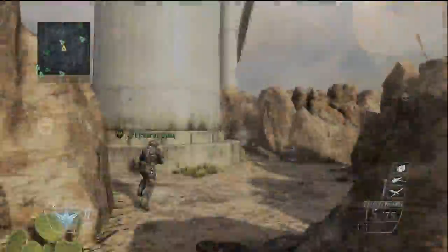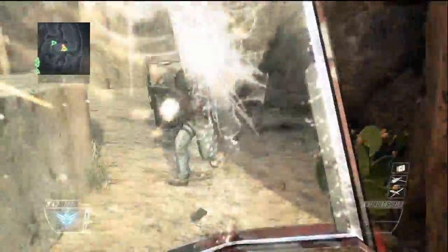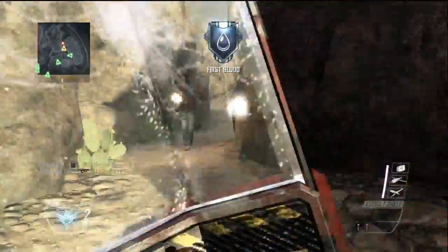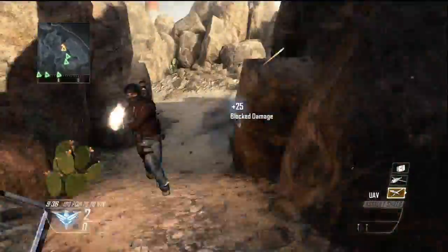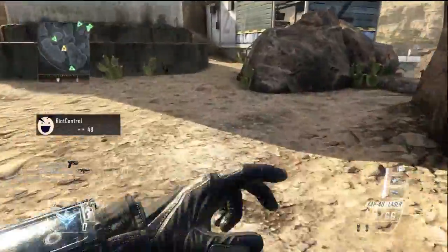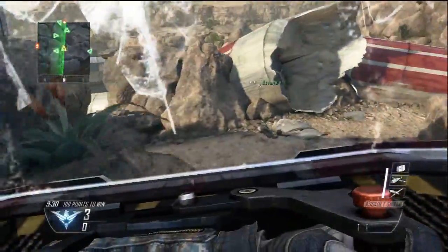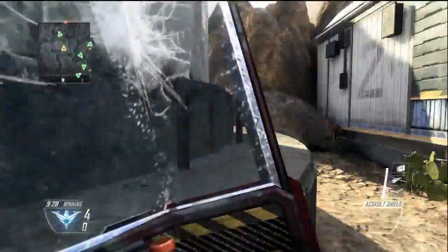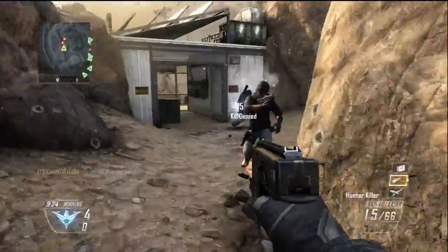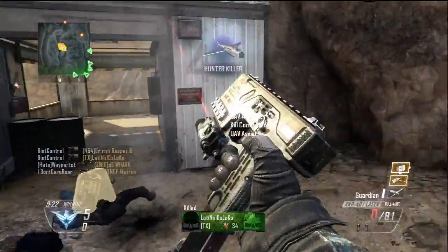You're also going to want to run a secondary at all times. Why, you ask? Because people like to run away, and you don't have a bash lunge anymore like in previous Call of Duties, which means you have to be right next to them, and even with Lightweight they can outrun you, which is really annoying. So when you have a secondary, you're going to be able to shoot them when they start running away, because anyone who runs away from a riot shield deserves justice.